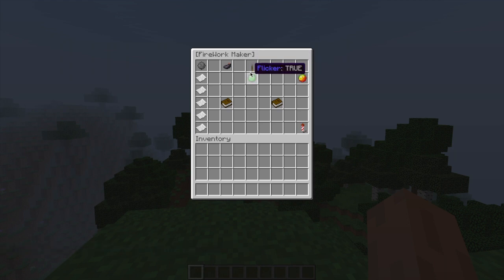A couple of them are just toggles so you put them on or off, and you can change the different color. There is a long list of different colors which is really awesome. If we look at type there is ball, ball large, burst, creeper and star. Let's go ahead and click creeper, go into the colors — as you can see there's a lot — and let's choose lime green and dark blue.